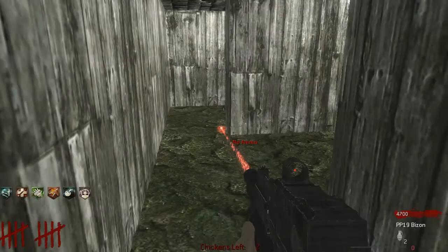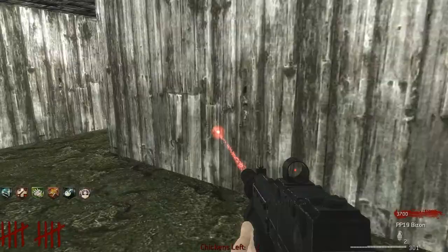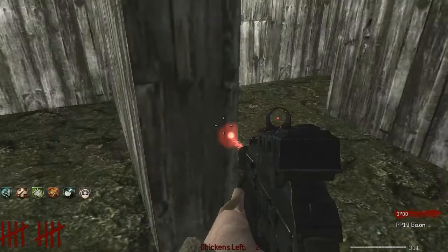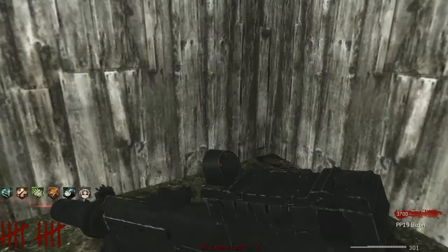There's Jug obviously. I don't think there's anything else in this maze — a P90 and a dead end. That just leads back to the beginning. There's the power switch, and there's a dead end over there. Yeah, there's nothing else in here.